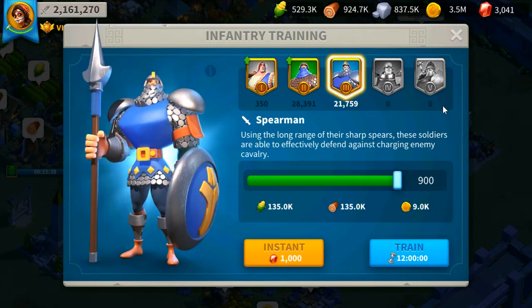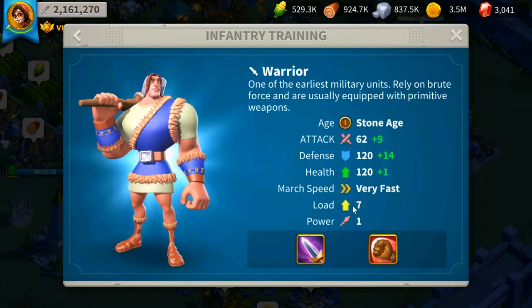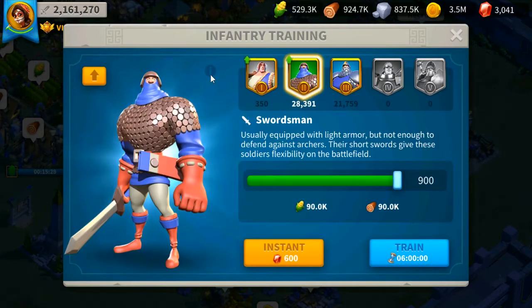To get 300 new tier 3 soldiers it will take 4 hours. To upgrade 300 tier 1 soldiers takes 3 hours, but including the initial 1 hour to create those 300 tier 1 soldiers, it also comes to 4 hours. Since you already have the tier 1 units, upgrading them is like training tier 3 from the start. Having extra tier 1 and tier 2 soldiers isn't bad, since the time to create them relative to the load they carry is much better than creating tier 3 soldiers for gathering purposes.